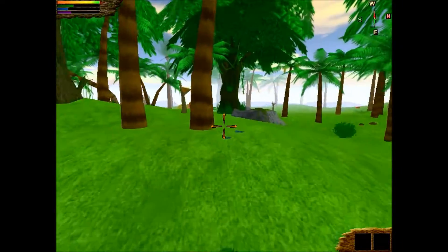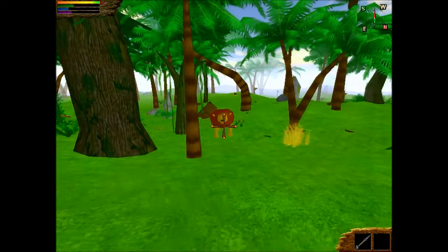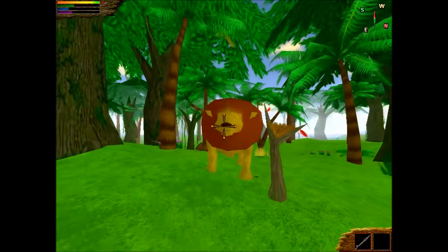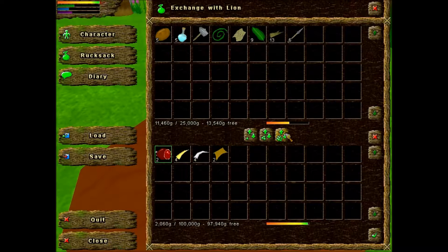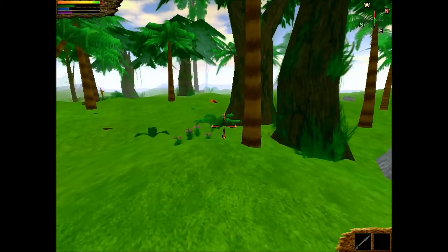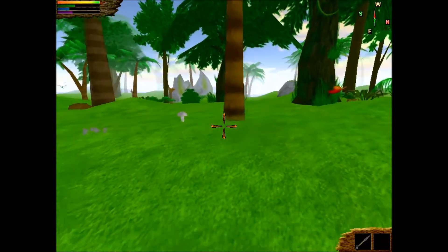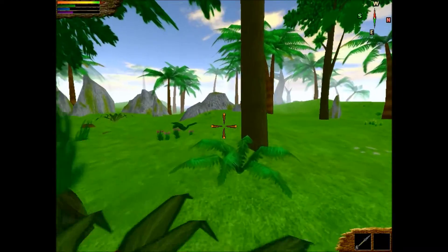We gotta remember where we are set up. Okay, here's one lion — let's get him. I missed! One and two — there we go. Now we take his meat, his teeth, and then leather. We need 10 leather, so we're gonna have to kill some more lions if we can find them. While walking on this island we'll probably encounter the NPC.